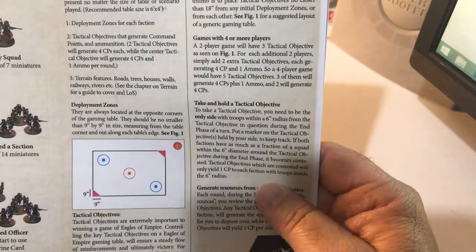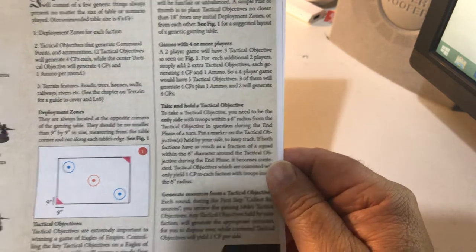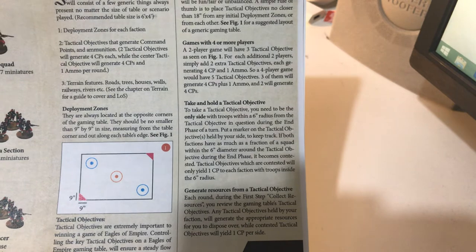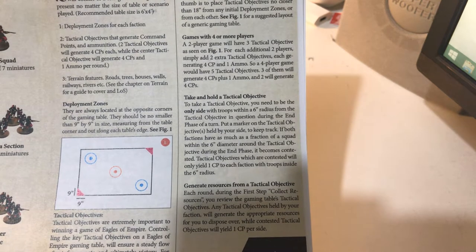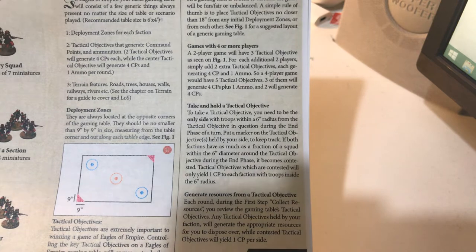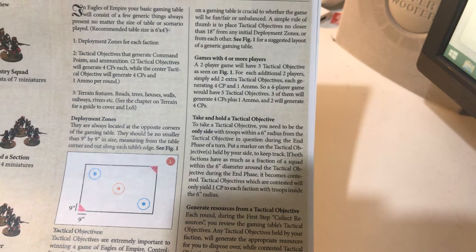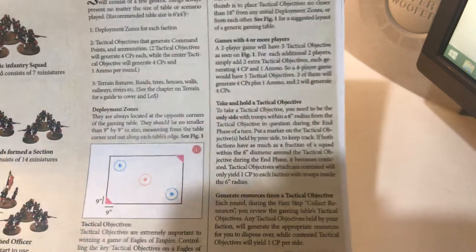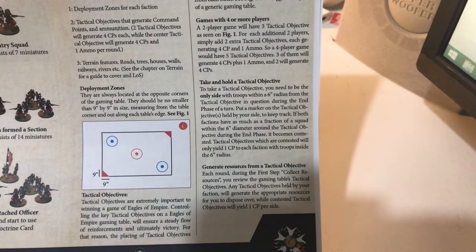They also talk about deployment zones, which are quite important because this game is about objectives. The idea is that tactical objectives close to a deployment zone are quite easy to take and generate four command points. Ones that are in the centre or more difficult to obtain are worth four command points plus an ammo round. You need to take these objectives in order to gain command points — that's the objective of the game: taking objectives, holding them, and gaining command points each turn.